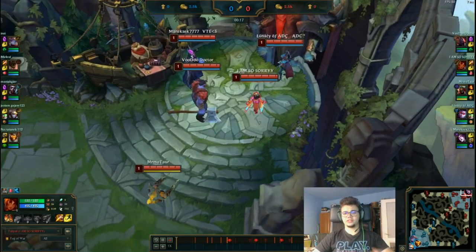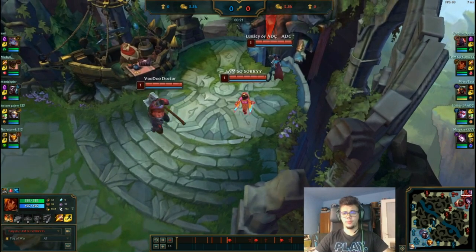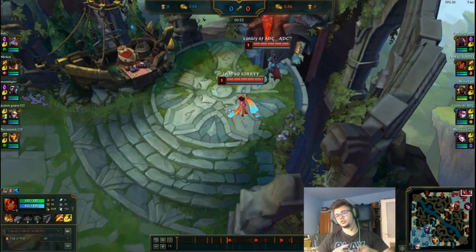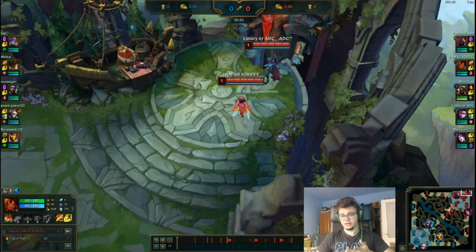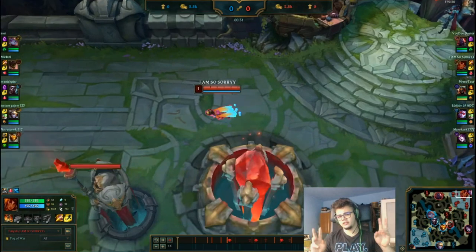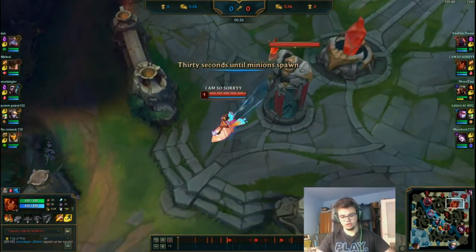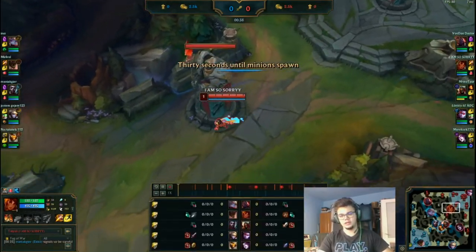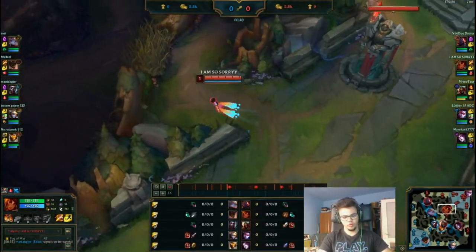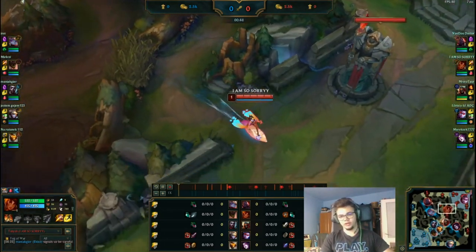Hello everyone, my name is Drumat and today we're going to do a Taliyah jungle guide in which we will talk about the early game and how to generally have a better early game on Taliyah. I want to say that ProGuides released a video on Taliyah saying that she's underrated and you can abuse her. I'm sorry to burst your bubble, but that's not the case. She's a B tier at best champion in the jungle, maybe worse, and she struggles heavily against most flavor of the month champions.